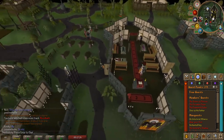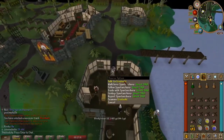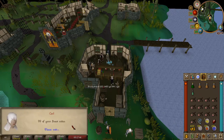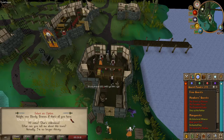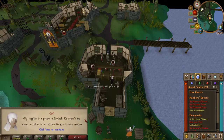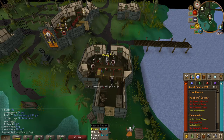Now go to the pub to the east and talk to the bartender, Carl. Choose option two. When you finish speaking with Carl, go south of the pub and search the barrel.